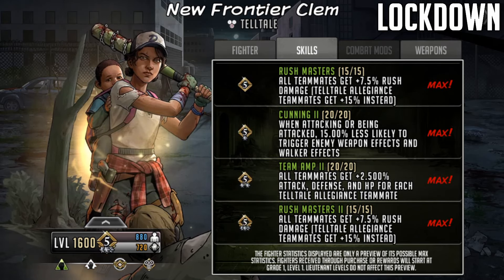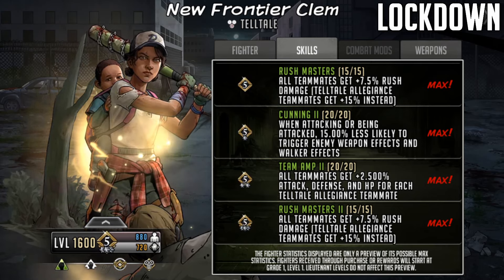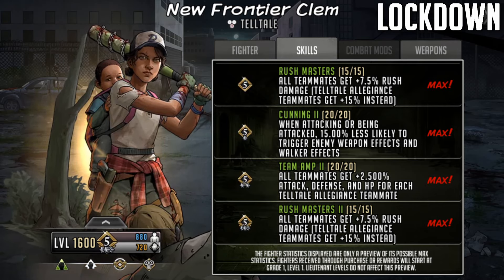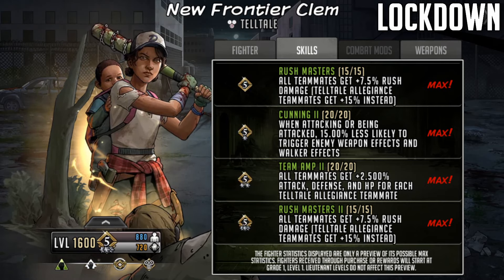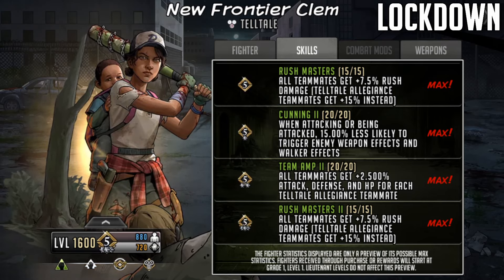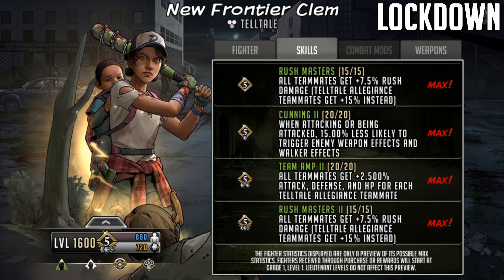Then lastly the limit breaks: at limit break one we get the second half of Cunning making it 30% less likely to trigger enemy weapon effects and walker effects when attacking. At limit break two she gets the second half of Team Amp - all teammates get now 5% attack, defense and HP for each Telltale allegiance teammate. Then lastly at limit break three, Rush Masters two comes in - all teammates get now 15% rush damage and Telltale allegiance teammates get now 30% instead.